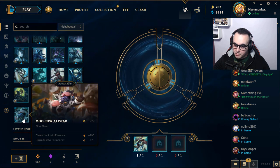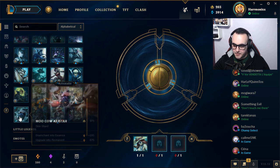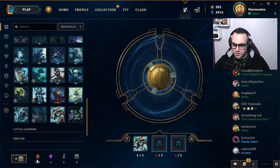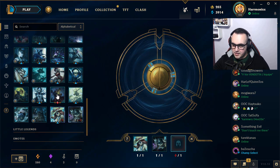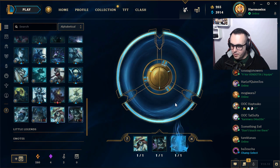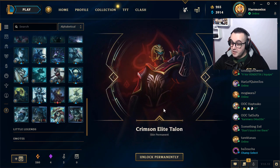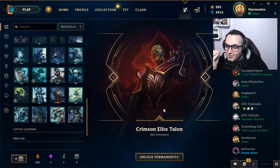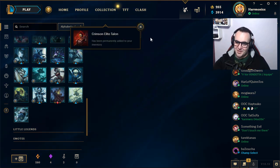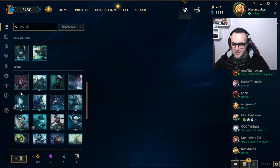Next re-roll — we will re-roll Party Miss Fortune because I don't need it. Moo Cow Alistar — I think I will upgrade this one. How much do I need? 700 — I don't have enough, we'll see. The Kassadin and Pirate Ryze — let's go please. Crimson Elite Talon — one of the most useless skins in the game, it's like 520 RP or something. It's okay.